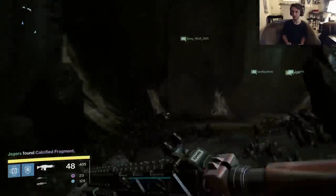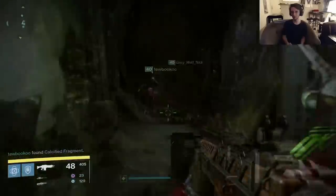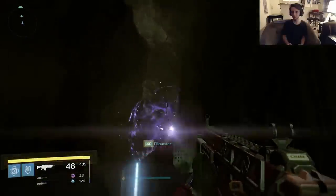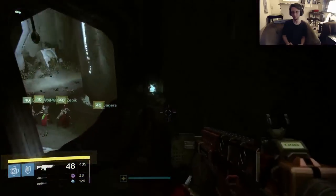After Golgoroth, start walking to the next area. Walk around the big rock in the first room, then in the second room make a left. As soon as you walk through the doorway, there will be a ledge on your left that you can jump on. The next fragment is on that ledge.